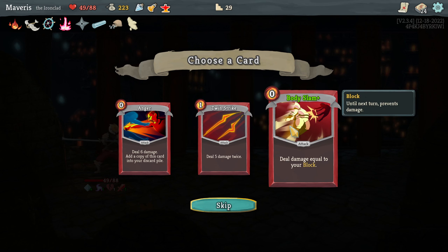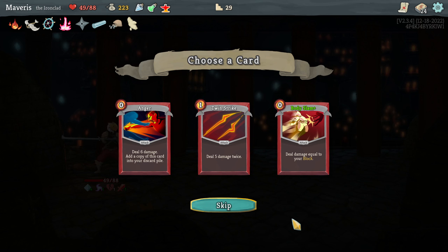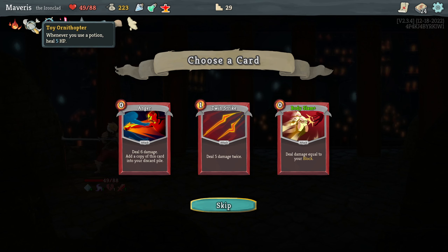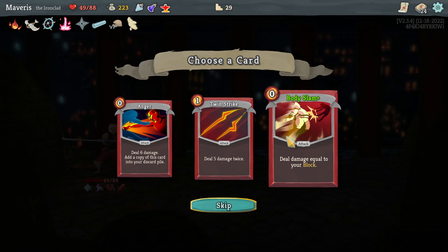Twin strike — I don't really like. Body slam — situationally good. I guess it's always going to do like 6 damage — well, not always, definitely not always. It would if I gained 6 block at the beginning of my turn. At the start of your third turn gain 18 block — it could be good then. I'll take body slam, I think it's better than these other two.